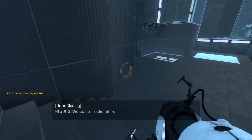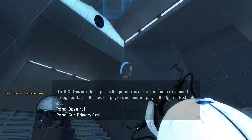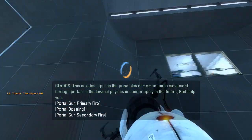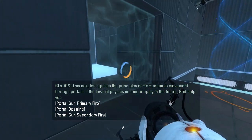Right, let's get started, shall we? Welcome to the future. This next test applies the principles of momentum to movement through portals, if the laws of physics no longer apply in the future. God help you.